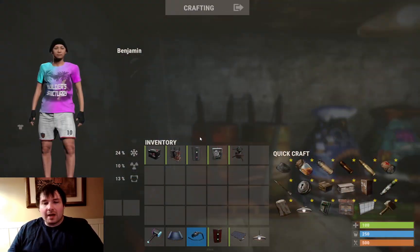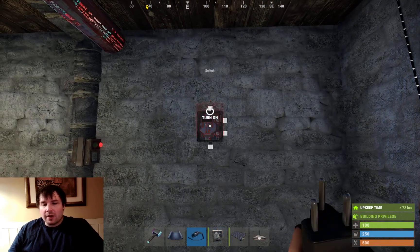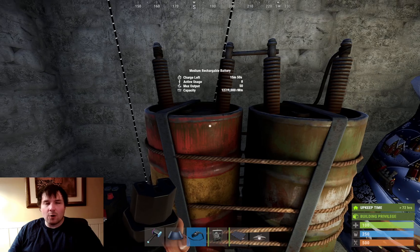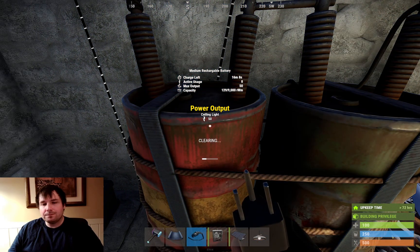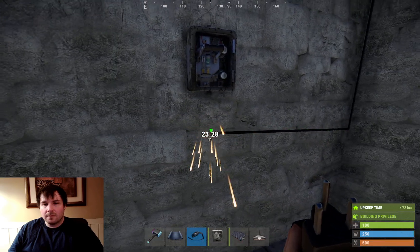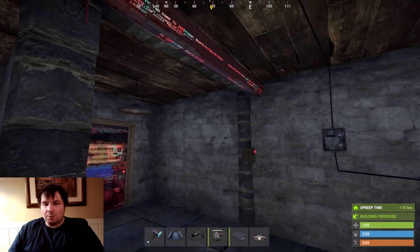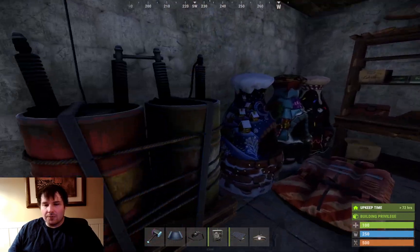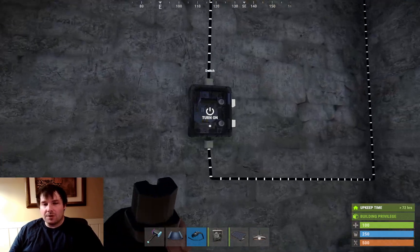And that's how you do lights in Rust. You can add a switch - a switch is exactly what it sounds like, it turns the power on and off. Some people prefer that; they don't like having the lights running during the day. If you want to conserve power or help the battery charge, put the switch in between the first light and the battery. Instead of the power output going to the ceiling light first, make it go to the switch - into the electric input - and then the output goes to the ceiling light. Now you have an on/off switch. Turn it on, the lights turn on; turn it off, the lights are off. There's no active usage on the battery when the switch is off, so it's charging the battery and not using any power at all.